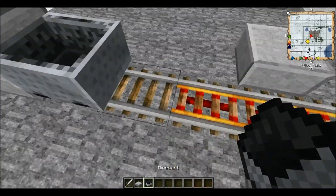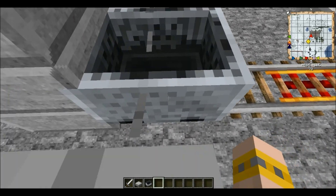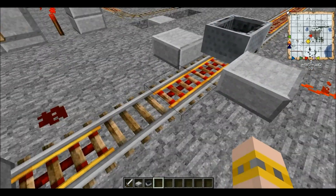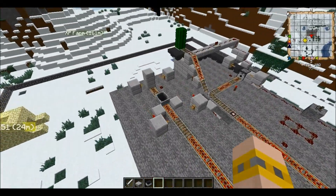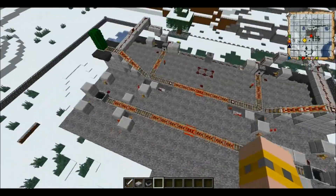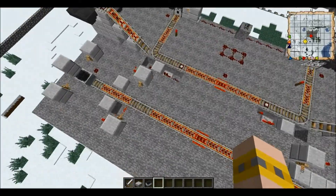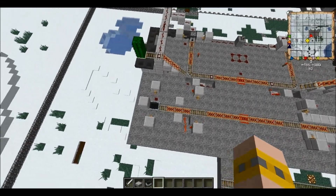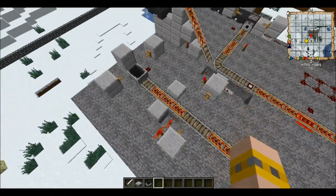It'll start the minecart automatically — let me just demonstrate here. If you trigger the tripwire, it will automatically start up. That's what I wanted to show you earlier. Even if you accidentally push it, it will come back. So I'd say this is really a really good design for stations, because you can implement this design in stations.